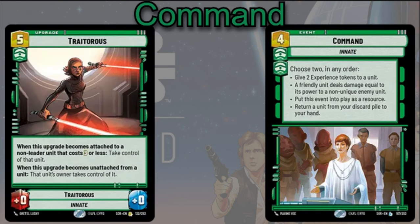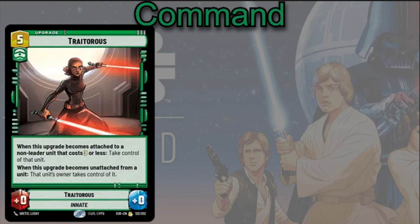Finally for Command events, you can look at Traitorous. It's a little bit of an interesting choice — it's not really necessary or amazing, but it does have baseline synergy with Palpatine. Five cost. When this upgrade becomes attached to a non-leader unit that costs three or less, you can take control of that unit. And when this upgrade becomes unattached from the unit, your opponent only takes control of that unit — using your opponent's own cards against them, which is very thematic for Palpatine.